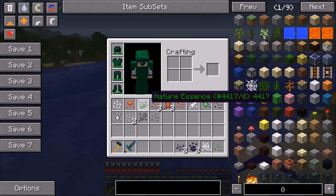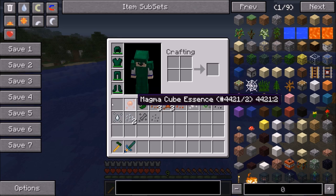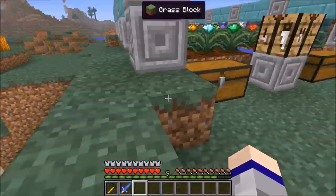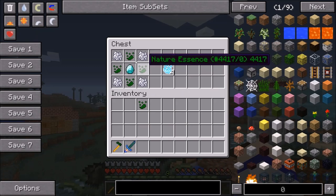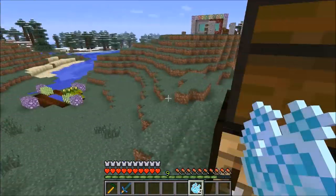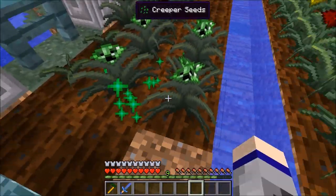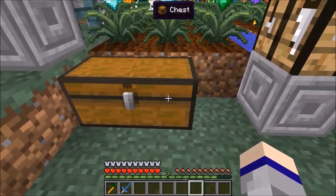While harvesting all of those I did wind up finding a nature essence. The nature essence, with a configurable chance, can drop rarely from harvesting any of the magical crops. You can use it for magic fertilizer: you need four nature essence, four bone meal, and a diamond to produce four magic fertilizer. You cannot use regular bone meal on the magical crops — regular bone meal will only work on the non-magical crops. The only way to instantly grow the magical crops is with the magic fertilizer, which always grows them fully.